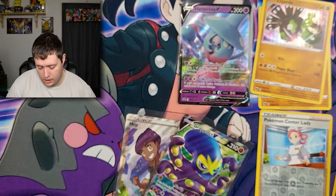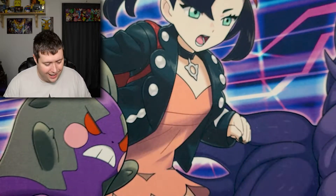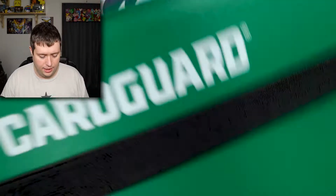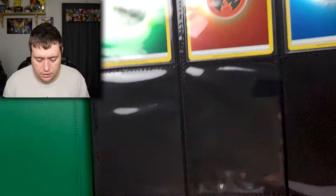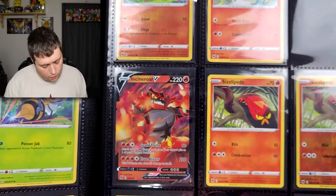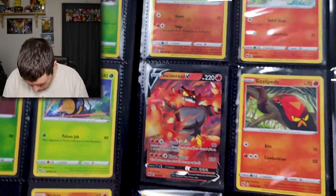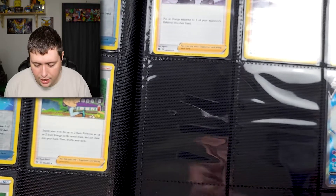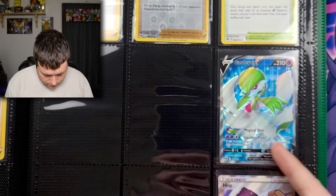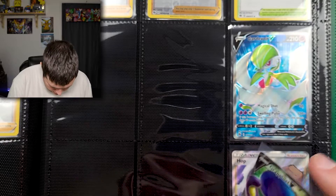We're going to do a quick binder update just to see what's needed and what's not. These are the energies we've gotten so far, still missing quite a few. We've got a Grapploct here which is number 72 — let's find where he belongs. Over here next to Galarian Sirfetch'd which is number 70, we've got 71 and then 72 right here next to Hop. There we go.